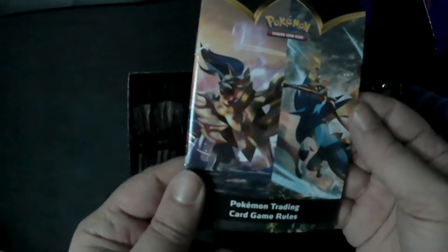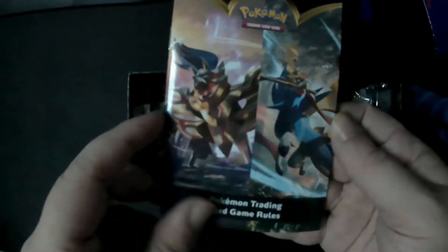I'm not going to open this up yet. And we've got our box here — Darkness Ablaze. Let's get our cardboard divider out of there. And we've got the Rebel Clash-looking rulebook.